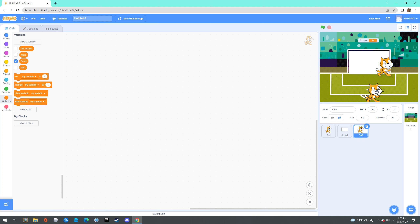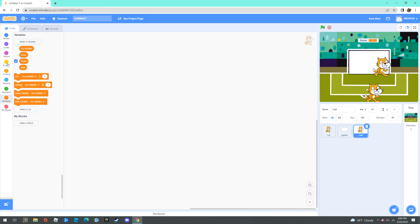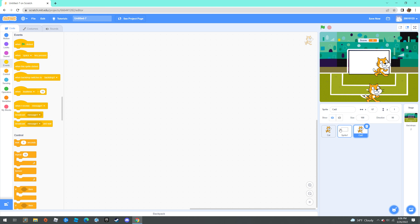This cat is the goalie. So when it clicks the white block, it's going to get one point. And when it clicks the cat — when this sprite is clicked, which is the cat —